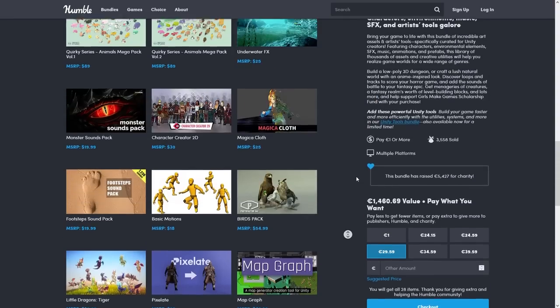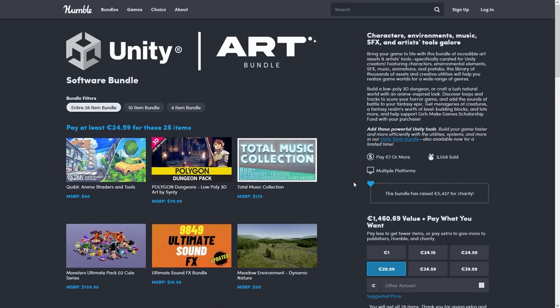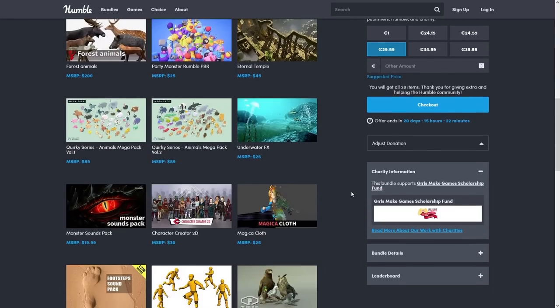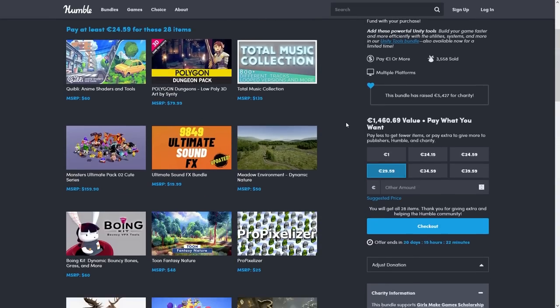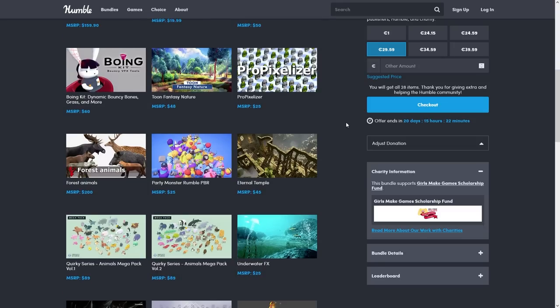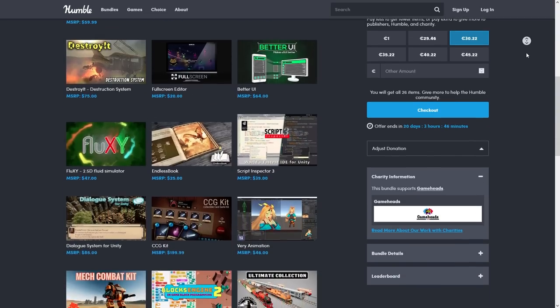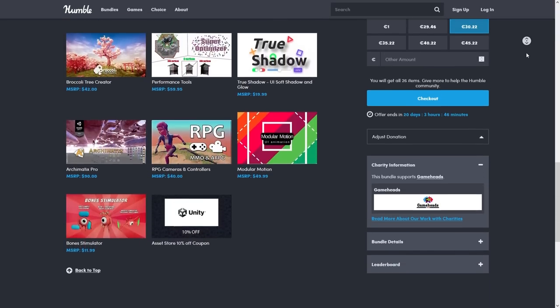Alright, so that's the bundle. Now some of these assets are only useful if they match your style, but actually a lot of the art tools included here would be great in pretty much any project. So that, coupled with the extremely deep discount at 98% off, makes this pack very much worth it. For me, I already have quite a lot of these, but I'm probably going to get it just to get the rest. And just in case you missed last week's video, there's also an excellent tools bundle going on. These Humble Bundles with massive discounts only happen about once or twice per year, so definitely don't miss out on them.